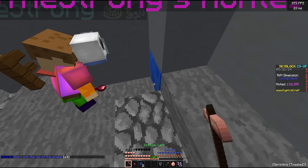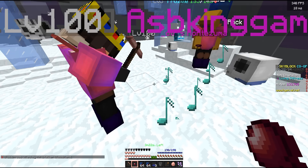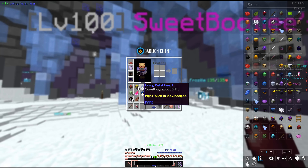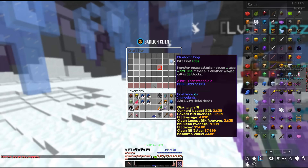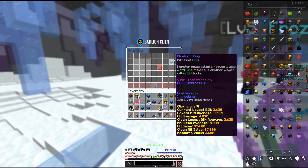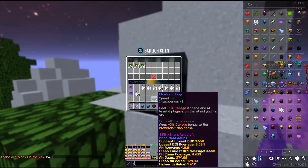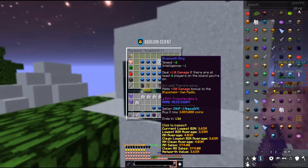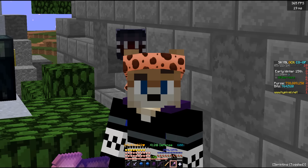At the end of the hour, our first friend left but we had new partners helping. We got just over three stacks of Living Metal Hearts. We'll do Bluetooth Rings today — it's half a stack per ring, so that gets us about six Bluetooth Rings. Transferring those over, it's six items for about three and a half million each, maybe even a little more. So that's about 22 million coins every hour.